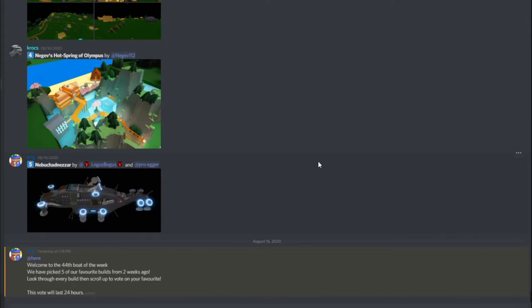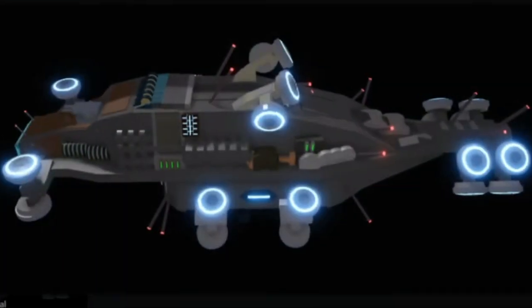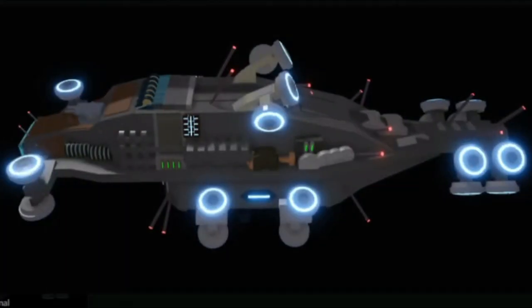Last, we have New Bitch Hens — or however you say that — by Logus Bogus and Pro Eager. This is like a galactic type build. It has little rockets, or propellers — I forget what they're called. You know, like the thing from Avengers. It has a lot of stuff on it. I don't know how to explain it, it just looks really nice.